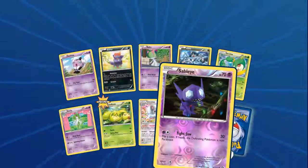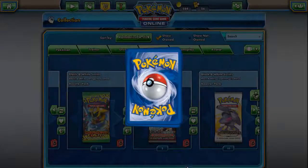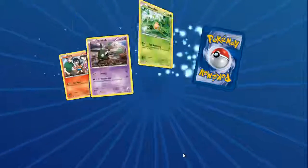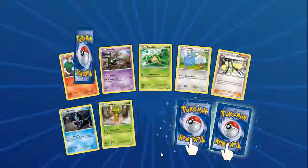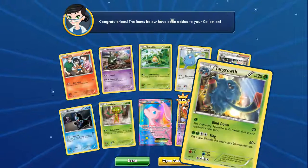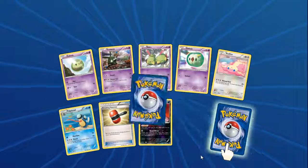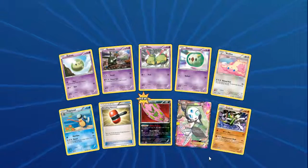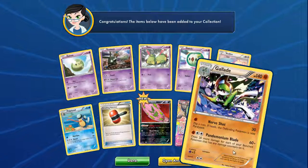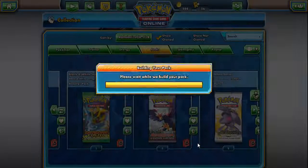Another Meloetta EX, Toxicroak, and Terrakion. Full Art Ninetales. Seismitoad. Full Art Ninetales again — Keldeo EX and Hydreigon. It basically has Fairy Transfer off of Aromatisse or Psychic Transfer off of Lunala EX. We got Full Art Shaymin — not THE Full Art Shaymin but a Full Art Shaymin. Toxicroak, Superior, and Superior. We got Seismitoad, Articuno — a beautiful Articuno.